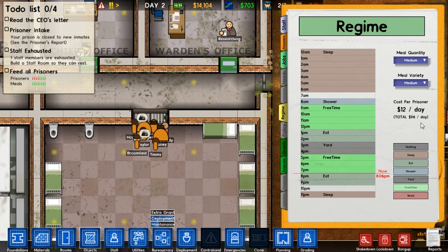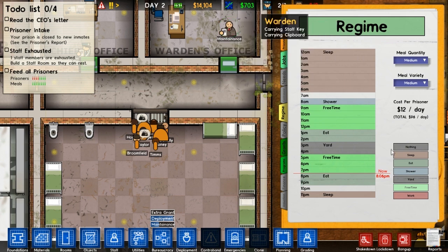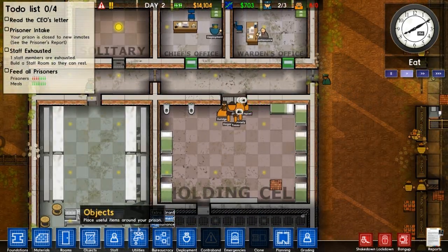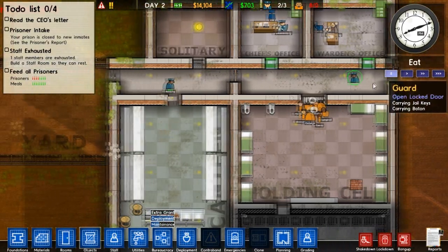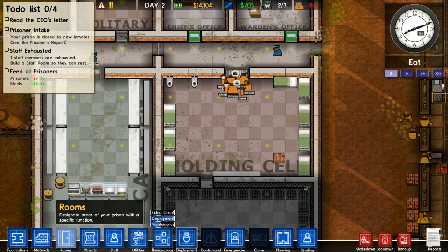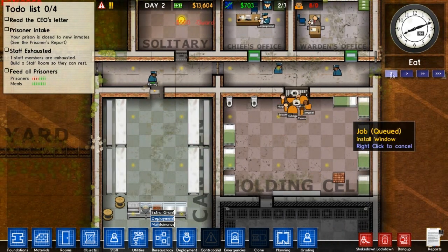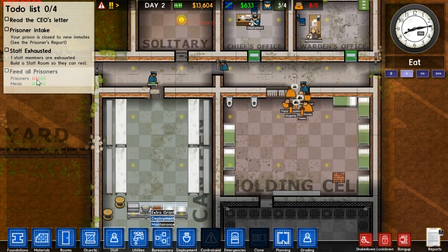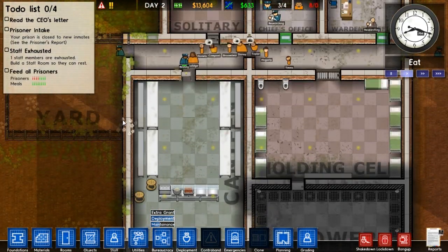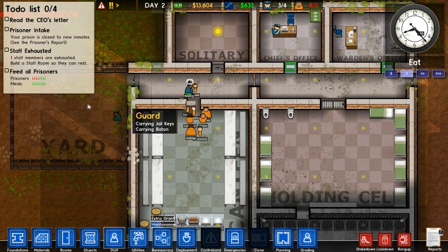Cost per day is twelve dollars per prisoner and we're making 703 quid in total per prisoner - not too bad. We've got three guards, we probably want four - let's get another guard. I can't do deployment yet anyway. The guards need to be stationed. Only 25% of the prisoners got fed last time - that's not good. Maybe we need another cooker. We survived the whole day without anyone getting out - for my standards last time, they all escaped.